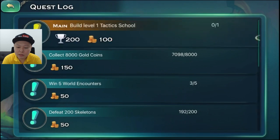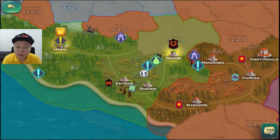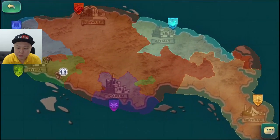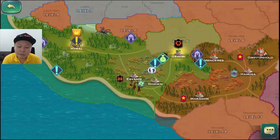On the map you will see that the map is very, very large and very wide. This is my current position — the green area is my kingdom.